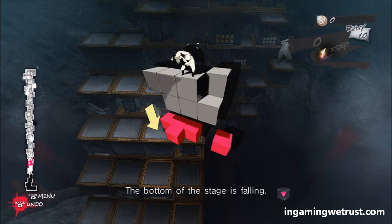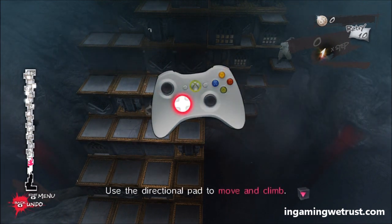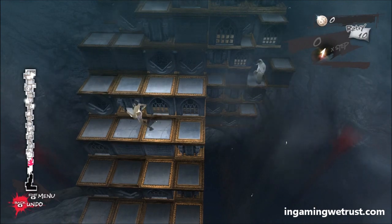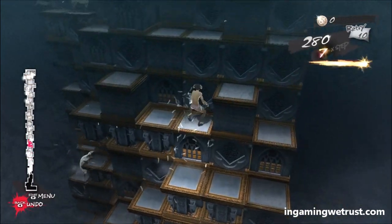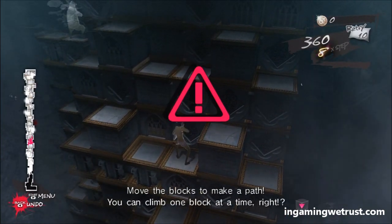The bottom of the stage is falling. Use the directional pad to move and climb. Move the blocks to make a path. You can climb one block at a time, right?